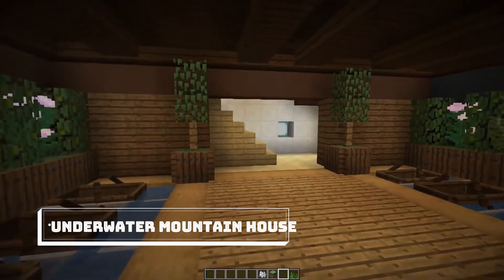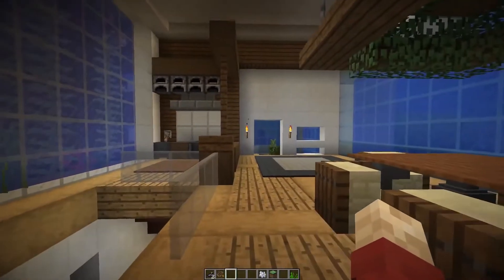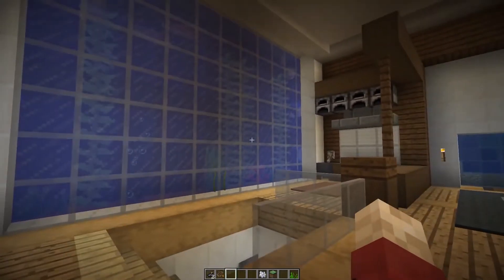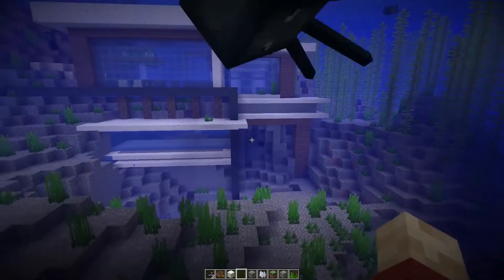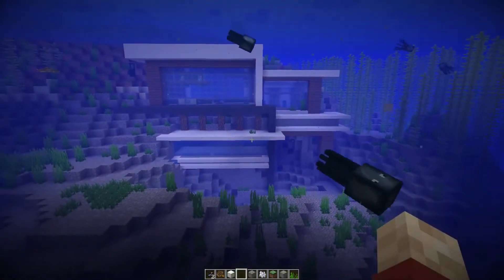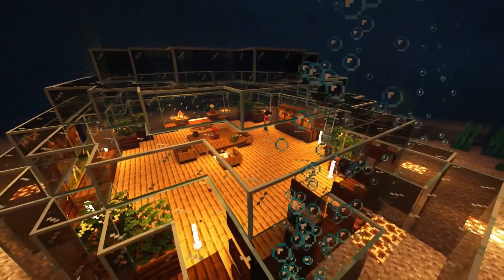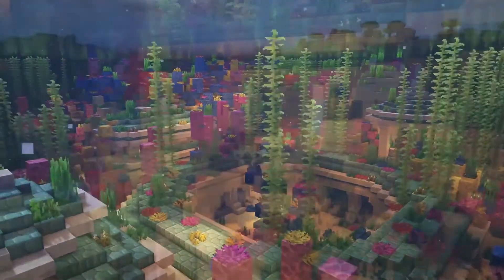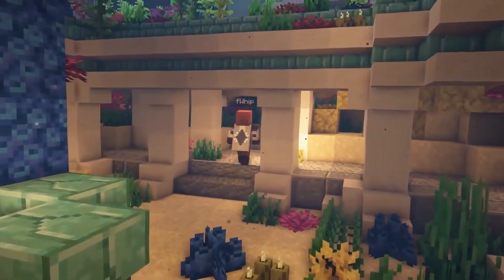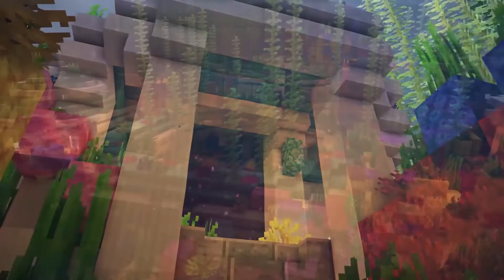Underwater Mountain House. Some of the best base ideas don't necessarily require you to submerge the entire building fully — you can have the best of both worlds. Random Steve Guy makes yet another appearance on our list, thanks to this beautiful construction using yellow terracotta for the interior walls and a spacious layout for all your survival needs. Your bedroom will have a direct view of all the fish and mobs passing by the river through a black stained glass window, and you can customize the idea as you see fit.